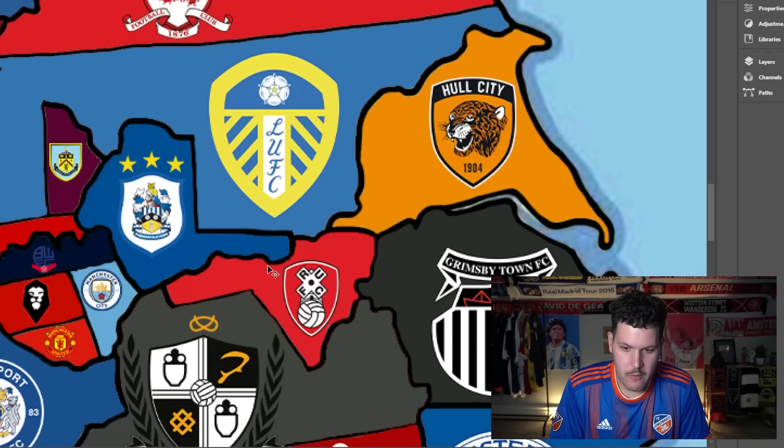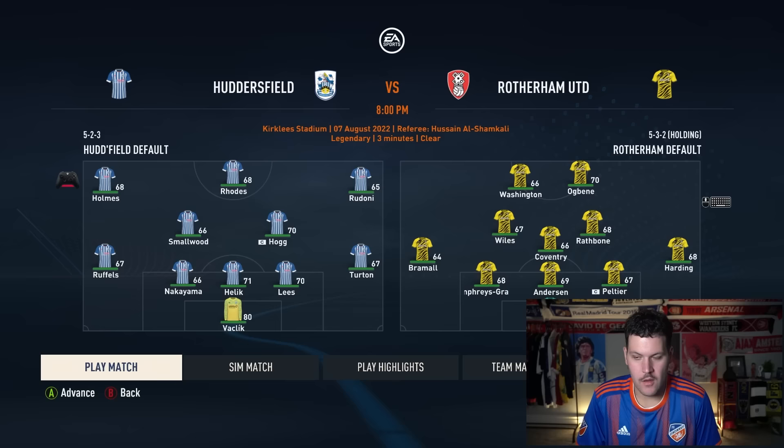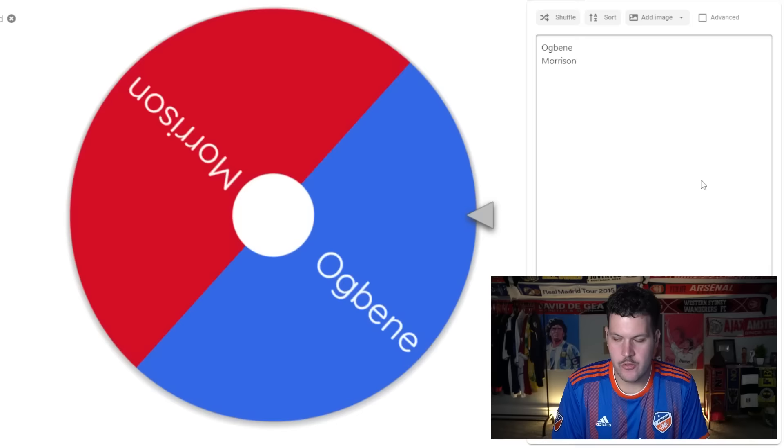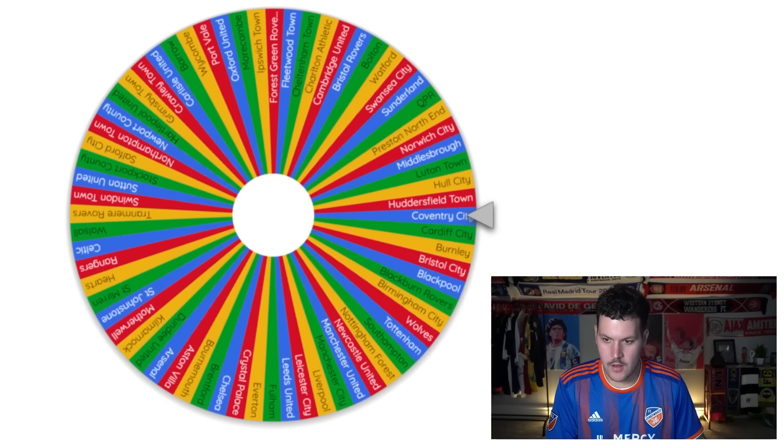Rotherham come up heading northwest toward Huddersfield. An all-Championship affair. Huddersfield take it down 2-1, eliminating Rotherham. The wheel decides between Agbonlahor and Morrison — it's Morrison, a 70-rated center-back, heading to Huddersfield.